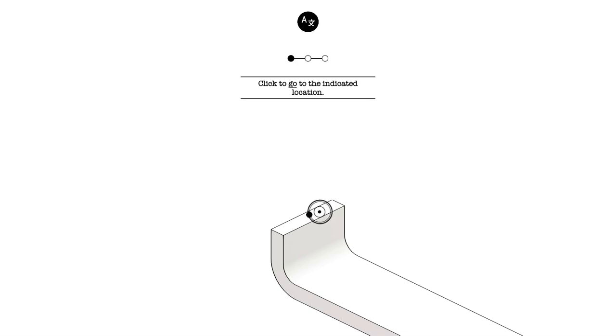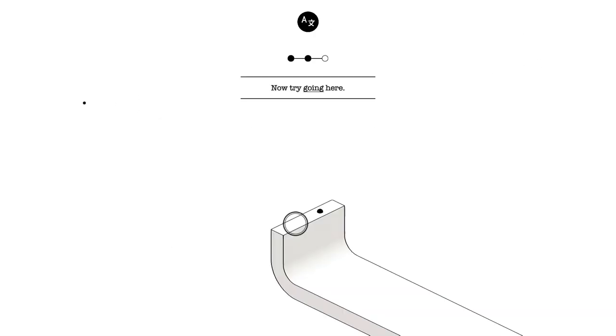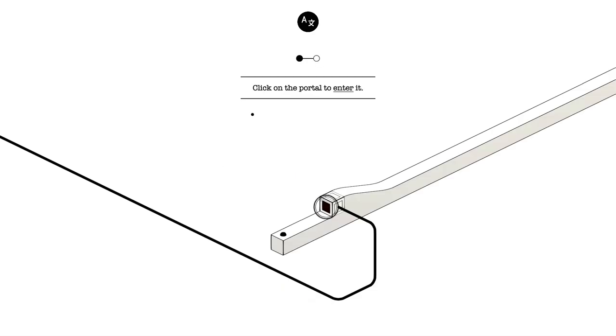Let's see how this works. Oh wait, can I switch to Japanese? Oh sweet, I could switch to Japanese! I'm not gonna do that because I don't know much. Super complicated, huh? Let's see — 'click a portal to enter it.' Okay, there's portals.